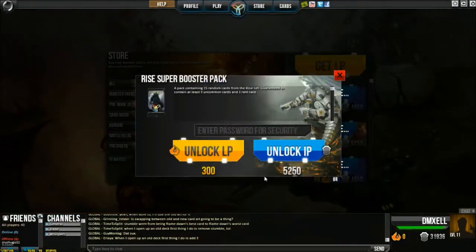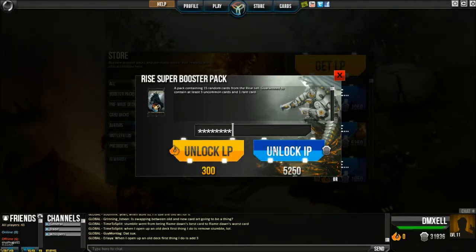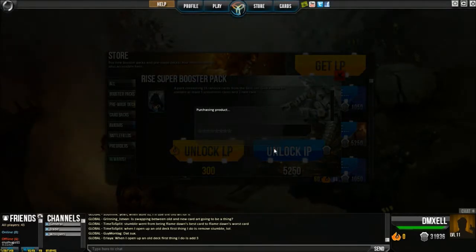Let's go and purchase. I actually have to enter my password. Let me get that real fast. Unlock with IP. Let's see what we get.